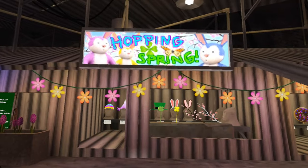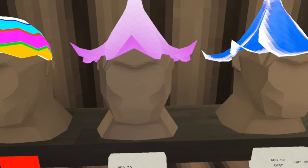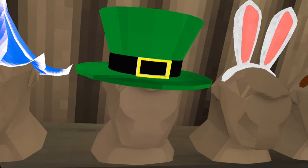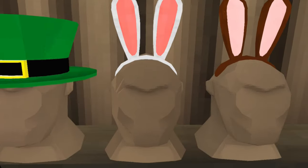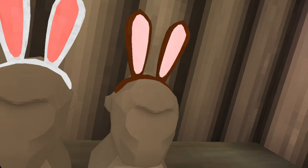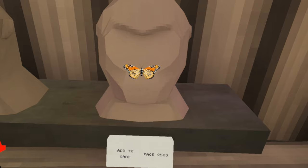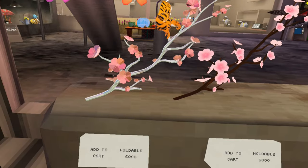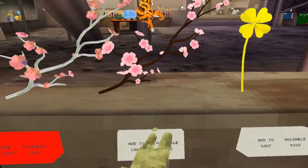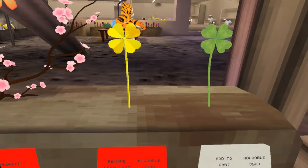And there it is — the Hopping Spring. We have the actual hat for 2,000 shiny rocks, the blue flower hat for 3,000, and the pink flower hat for 3,000. Then we have the leprechaun hat for 3,000, white bunny ears for 2,500, and the brown bunny ears for 2,500. Then we have a piece of grass for 2,000 shiny rocks, a butterfly for 2,500, and the silver branch for 6,000 shiny rocks.